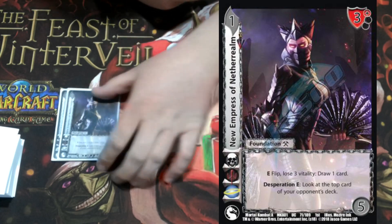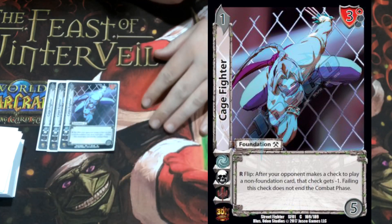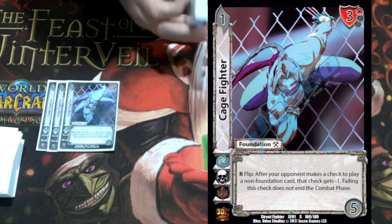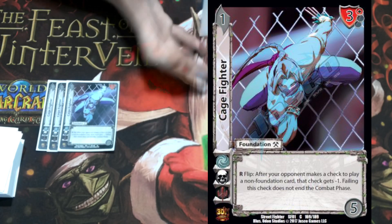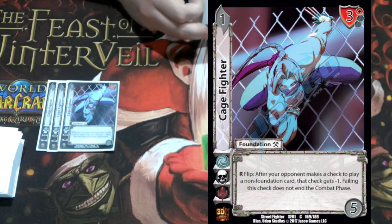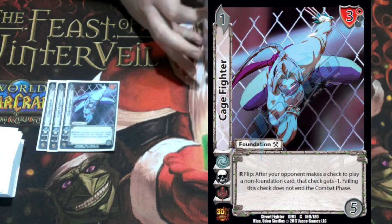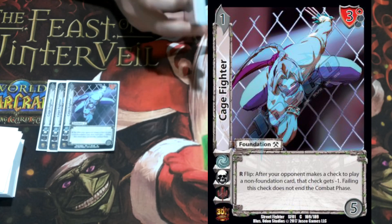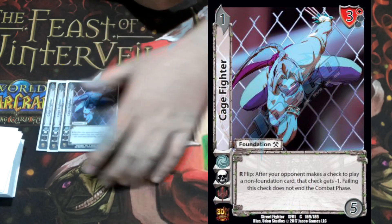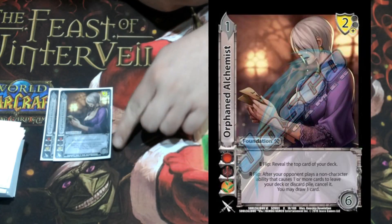We're playing three Cage Fighter since we're already hacking checks. It's a one-five, three high block, respond flip: after your opponent makes a check to play a non-foundation card, give them minus one to their check, and this check does not make them end their combat phase. You just wait for your opponent to play a really good card, or do this on your opponent's block to try and get them to fail — so they end up taking the damage, or you put them in a situation where it's not worth playing their five-diff attack if they just checked a regular attack. This card puts in a lot of work since we're already hacking checks.